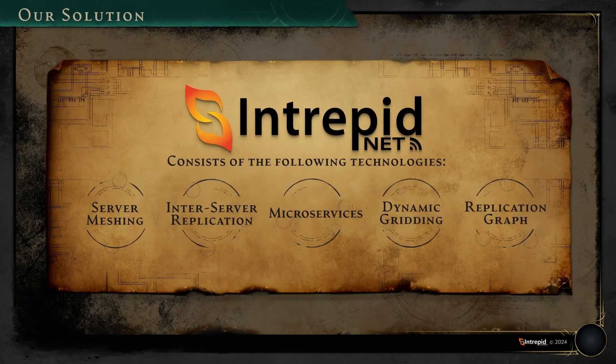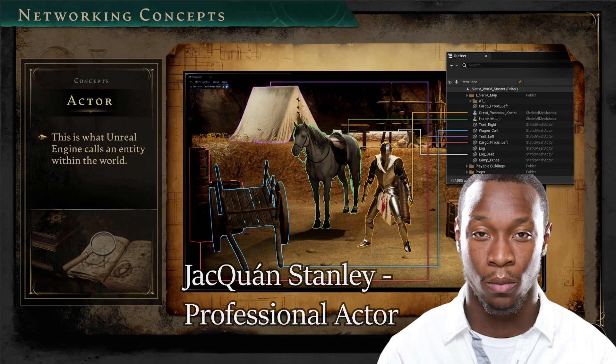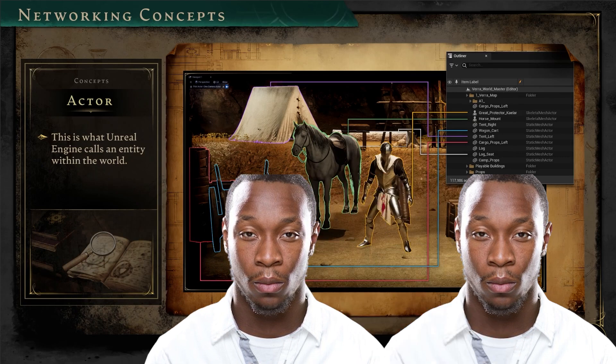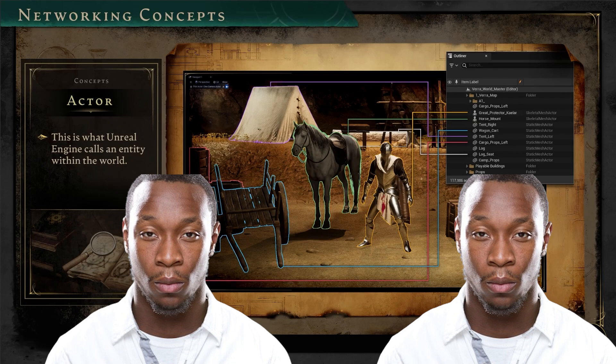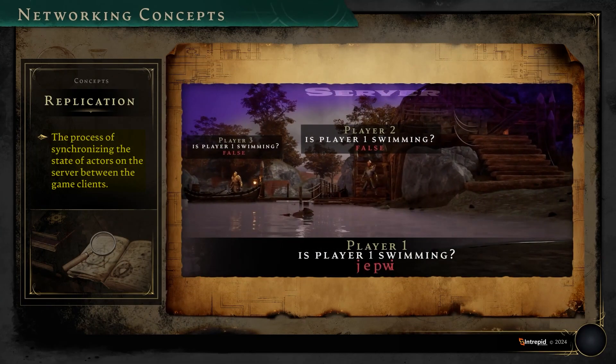Two things. One, with Unreal Engine, an actor is an entity within the world — an NPC, mounts, tents, or cargo. It's something you can visually see and represent, and these actors are able to be duplicated. The second thing is replication — this is the process of synchronizing the state of actors on the server between the game clients.